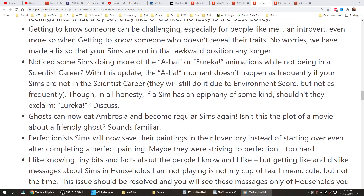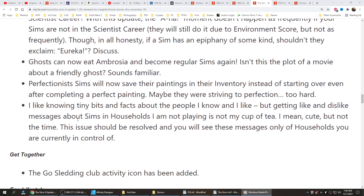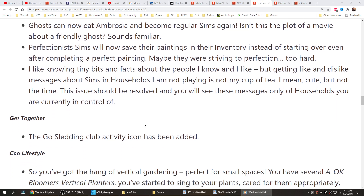Ghosts can now eat ambrosia and become regular sims again. Perfectionist sims will now save their paintings in their inventory instead of starting over, even after completing a perfect painting. Also, getting like and dislike messages about sims and households you are not playing is not ideal. This issue should be resolved and you will see these messages only for households you are currently in control of.